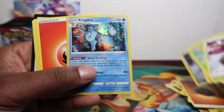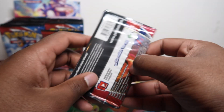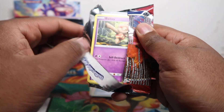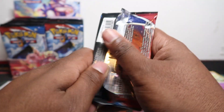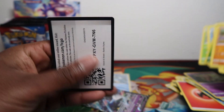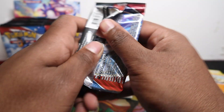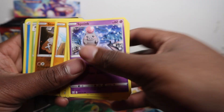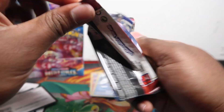Oh Kingdra! Every time I open this set we get something new — I haven't seen this one either. Since we already showed you the commons and uncommons, I don't want to take too long, so I'll go straight to the rares. I dropped a Necrozma V — let me know if you like that card down in the comments. And we got Vivillon — sounds a bit like my name but wrong letters on the end.